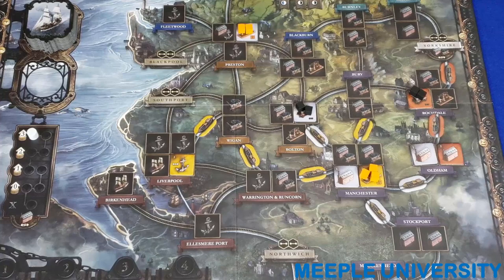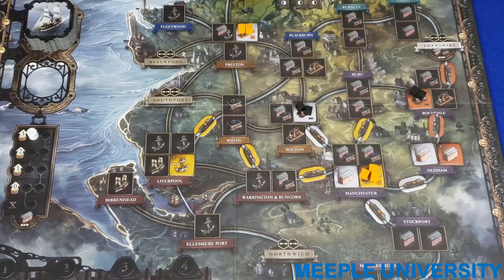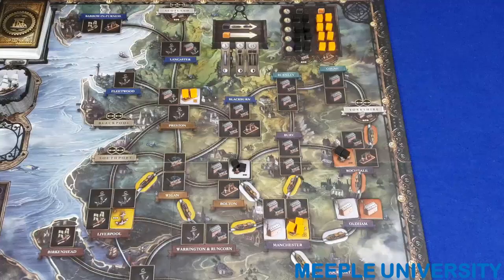The second general map concept is connectivity. Two locations are connected if a path can be traced between them using constructed link tiles, regardless of which player owns them. So Rochedale is connected to Liverpool even though the path goes through three different players' canals. Meanwhile, Preston is not connected to any canals or rails, so it is not connected to any other location on the map.